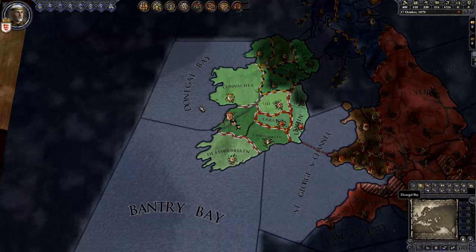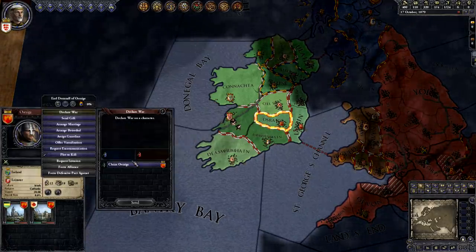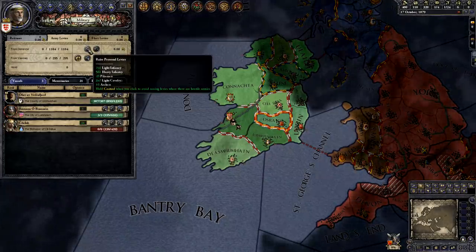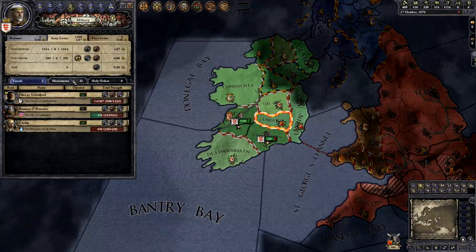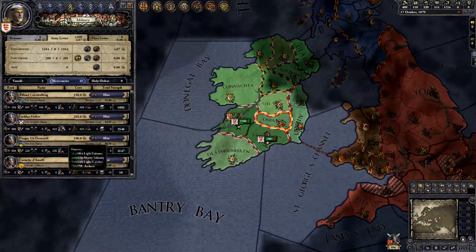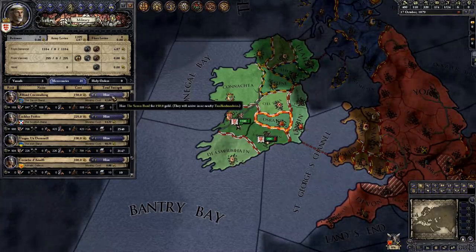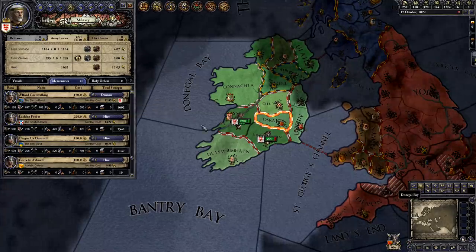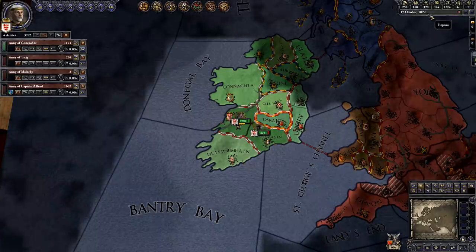Now that I have a bunch of gold and my Chancellor has managed to fabricate a claim, I'm ready to go to war. I right-click on the Count of Osrage, click Declare War, select my claim, and click Send. Next I click on the Military tab. I'll bring up forces from my domain by clicking Raise Personal Levies. I'll also get my vassals to contribute some troops by clicking Raise Vassal Levies. Now I'll go to the Mercenaries tab and scroll down to find some cheap mercenaries. I'll hire the Saxon Band, because they give me 1,693 men. They'll cost me 150 gold plus 12 per month, so I should be able to afford them. The mercenaries appear in my county. Next I'll combine all of these troops into one unit — it's much harder to defeat one large unit than many small units. So I'll click and drag on the map to select all of my forces, then right-click to order them all to move together.